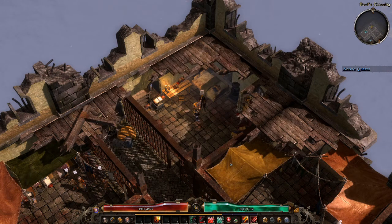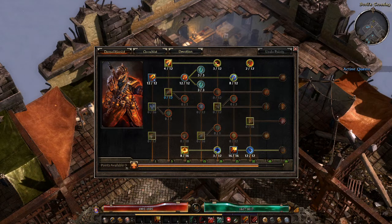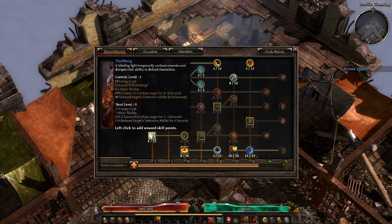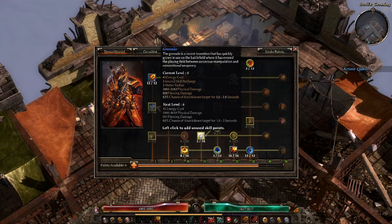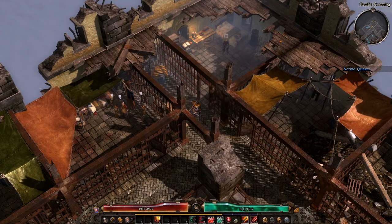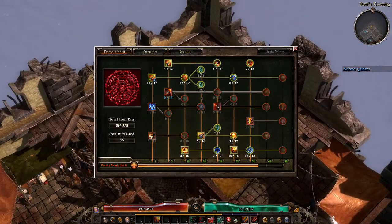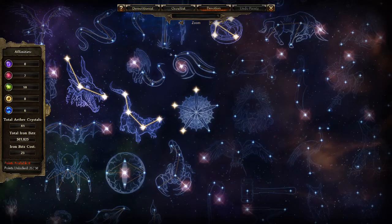After you close the panel and open the skill points again, the points are available and you can assign them somewhere else. You can also reset skills from your secondary class, and you can also reset skills from your devotions.